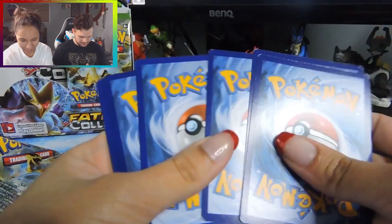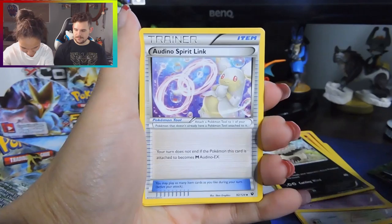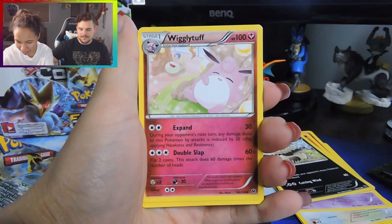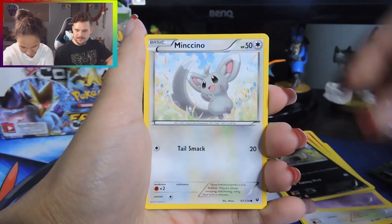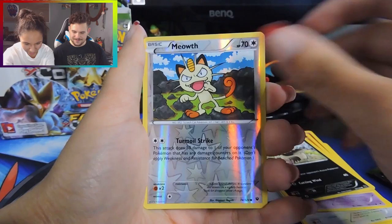Okay, one, two, three. We have a random receiver, an Audino spirit link — and we still don't have any kind of Audino, we have three spirit links at this point — Wigglytuff, Diglett, Mincino, Koffing, Vullaby, Solosis, a reverse Meowth, and a regular rare Carbink. Third one of those.